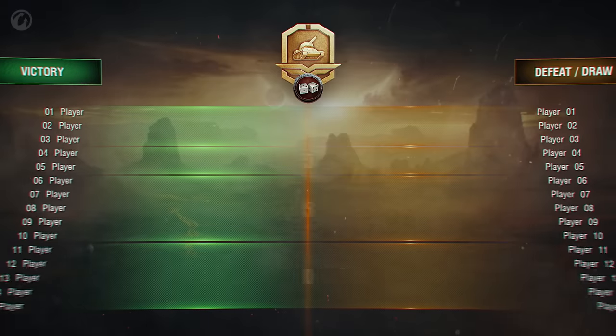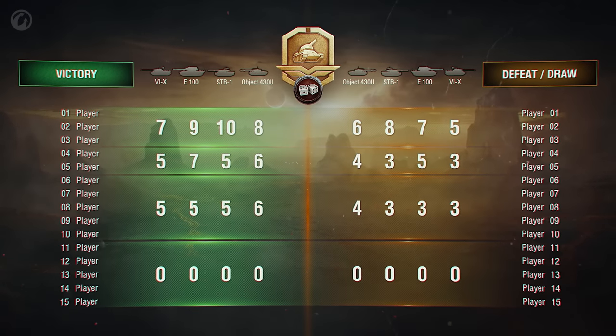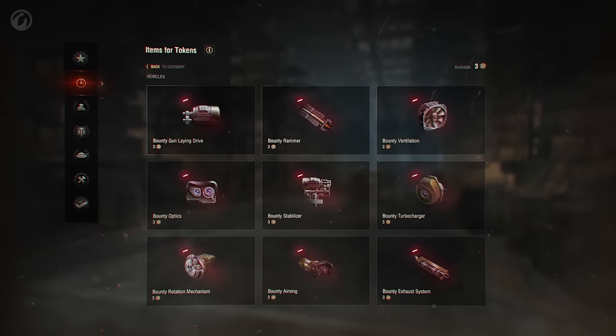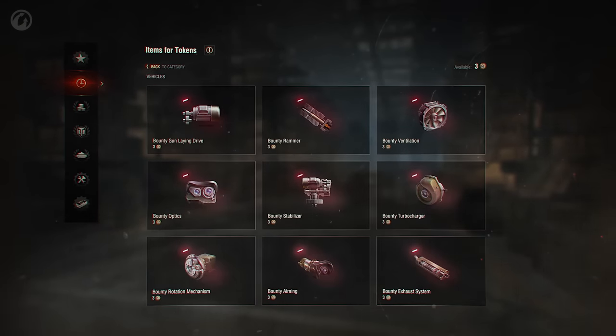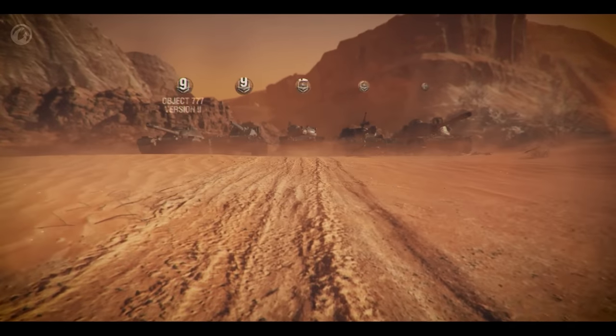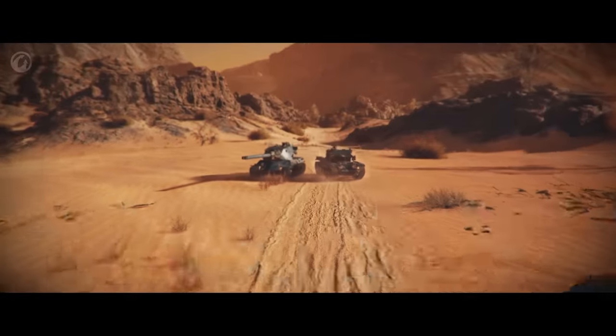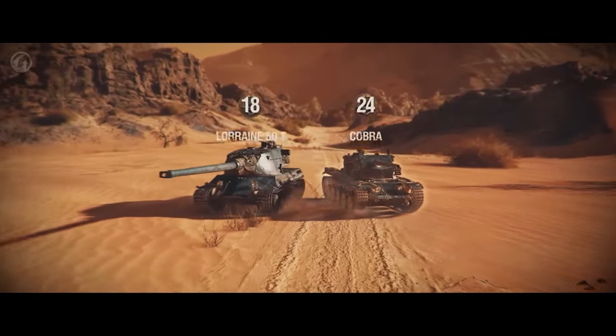Remember that playing in the core vehicles of Season 8 will bring you more Battle Pass points. Tokens work as before — you can spend them on bounty equipment, other useful in-game goodies, or one of the Tier 9 reward vehicles, which include the French Lorraine 50T and the British Cobra with improved characteristics.